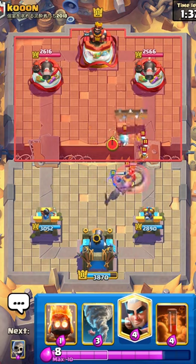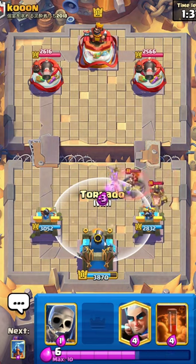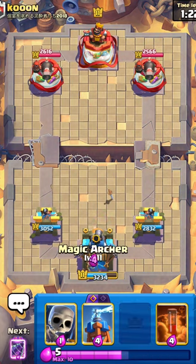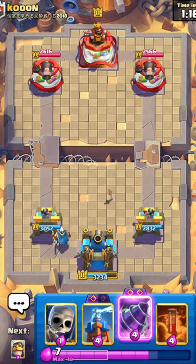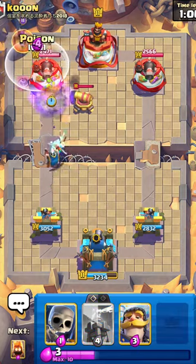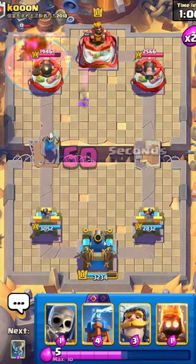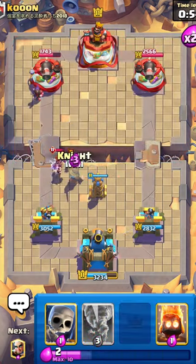He's defending with Valkyrie and Evo Wizard — he's got a lot of good answers. I just need to make sure I don't get out-cycled and I should be fine. Probably doing one more Tornado there. Going with Magic Archer opposite from the tower — he might just Earthquake this. Not going to Earthquake — strange. Going with Goblin Drill then Poison, waiting for his Evo Wizard. There it is — good spacing by my opponent, but look how much damage I still got.